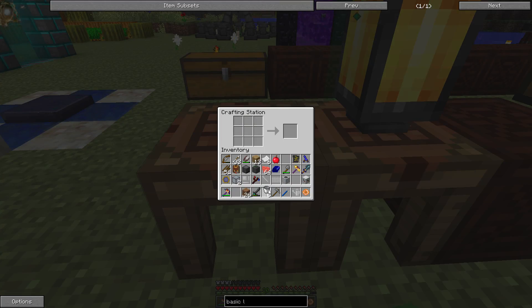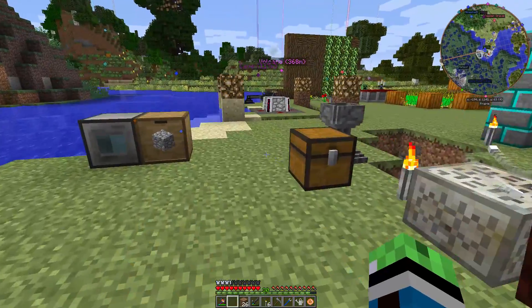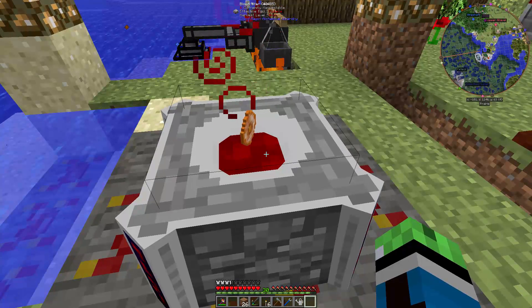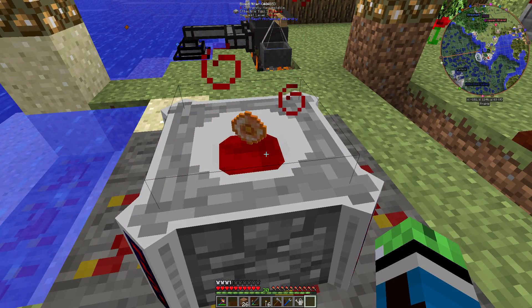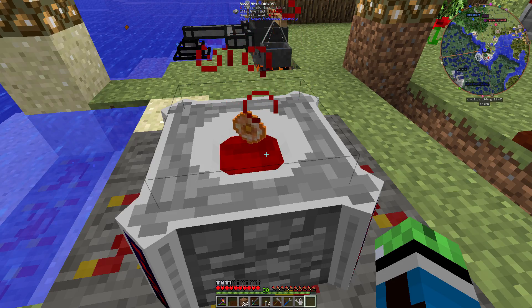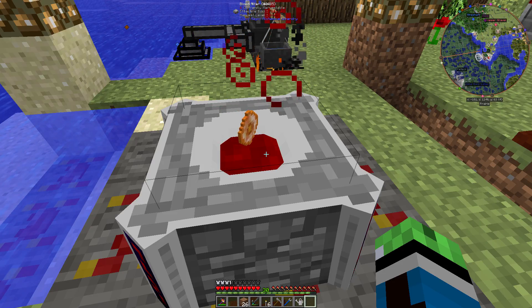So I have a lava crystal — thank you for giving me my buckets back, I needed those. So now I can put this lava crystal in here, which I filled with 10,000 life points, and we'll be good to go to create the bound blade.